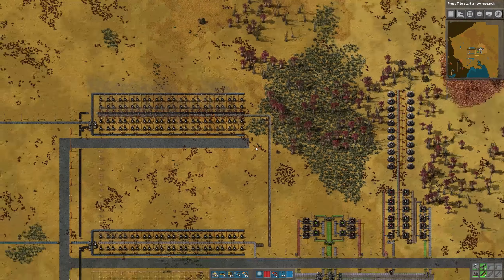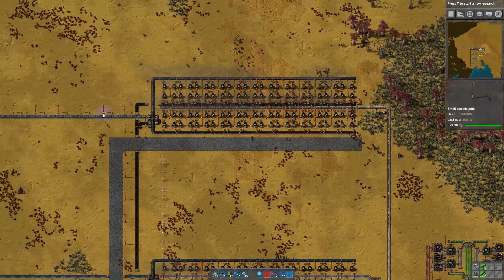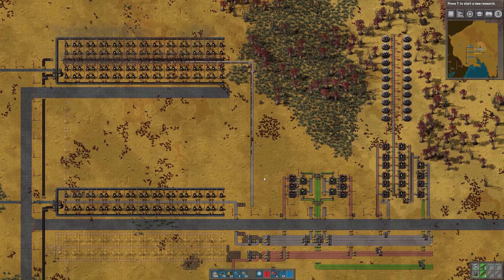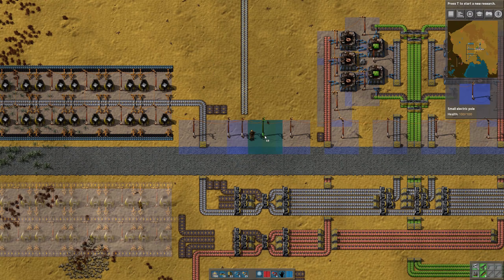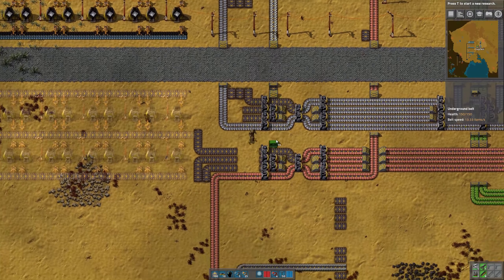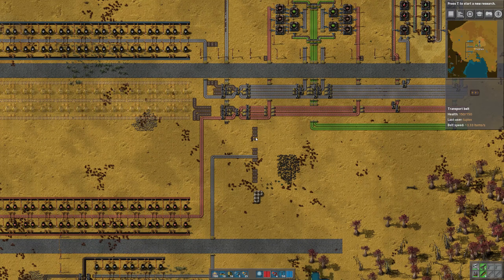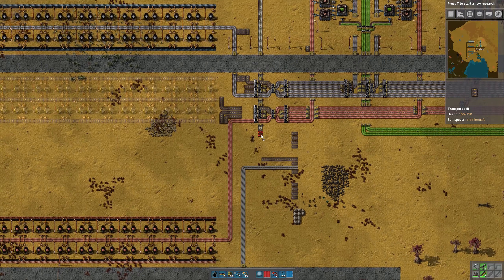Now I want to bring that belt down to join the main bus. So let's space this out. We're going to need three more belts of iron, and then I'm going to leave two spaces. So we'll bring the steel down here. I don't think that this quantity of furnaces, even when upgraded to steel furnaces, is going to be enough to fill a red belt on the output because they're so slow.